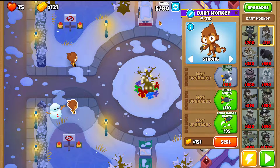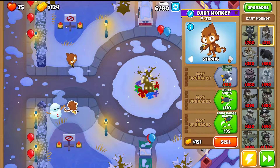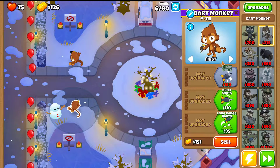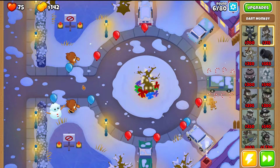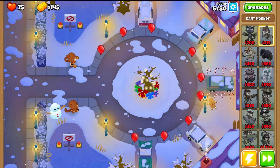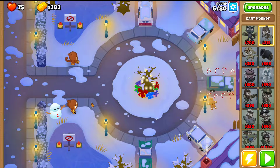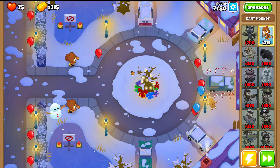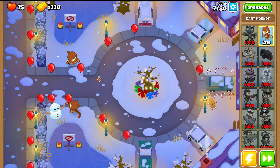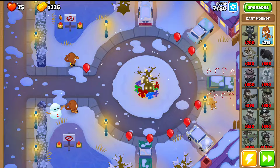Very importantly, at the start of round six when the green bloons come out, switch both Dark Monkeys to Strong so you can pop them fast enough, then set them back to First — that should be enough to pop all the bloons. Remember this small micro is needed because if you leave the Dark Monkeys on Strong you'll miss some bloons and lose more lives. Lives lost also means less cash, so you want to maximize bloons popped not just to preserve lives but especially to avoid losing cash.